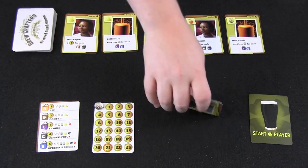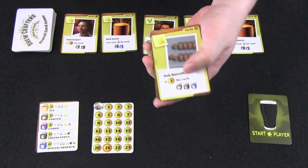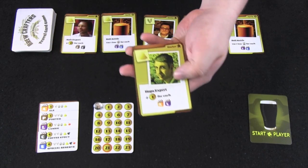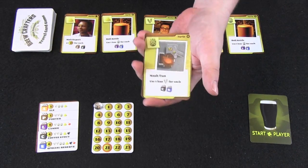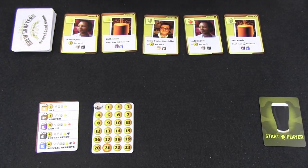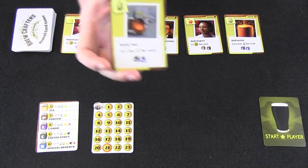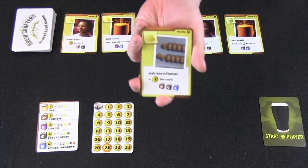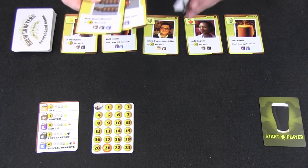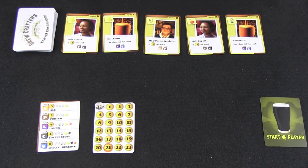Each player starts with 4 cards. Cards have a similar layout: they show an ingredient at the top left corner — hops, yeast, fruit, etc. Each card will either be equipment or a worker. Depending on which it is, you may earn bonus points at the end of the game, but each card can be used either as an ingredient or as the equipment or worker printed on it. For example, the mash tun lets you use 1 less wheat for each coffee stout or special reserve you make. The oak barrel house gives extra reputation when you make a porter, coffee stout, or special reserve. You'll want to combine these cards in your brewery to use fewer ingredients and earn more points.